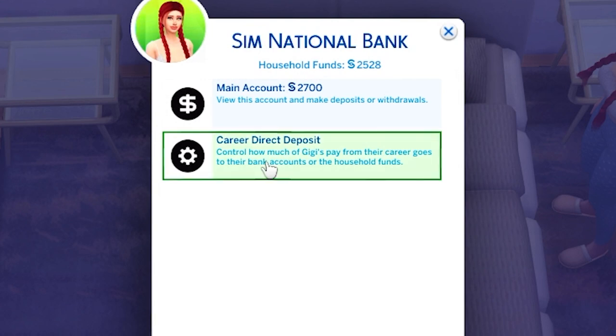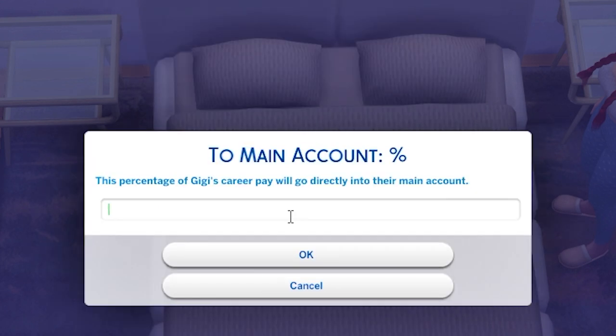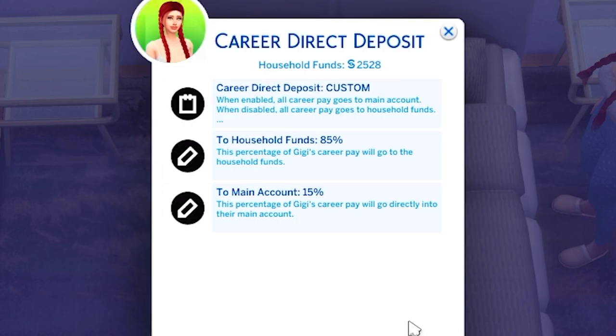Here is the career direct deposit menu, where we can transfer a percentage of our paychecks into our bank account. So if you're looking to save and put some money away, or even just put a few dollars in the household to cover your part of the bills and keep everything else to yourself — if you're doing like a split household storyline — you can do that. Gigi is looking to save a few dollars out of her checks, so she is going to put 15% of each check away into her bank account so that she can save for a house.